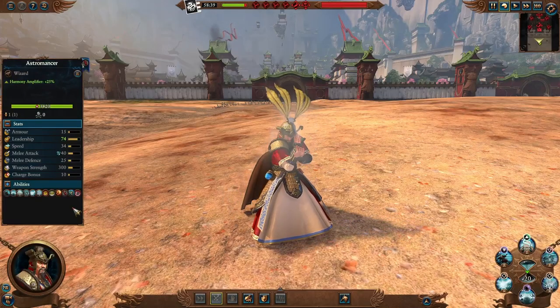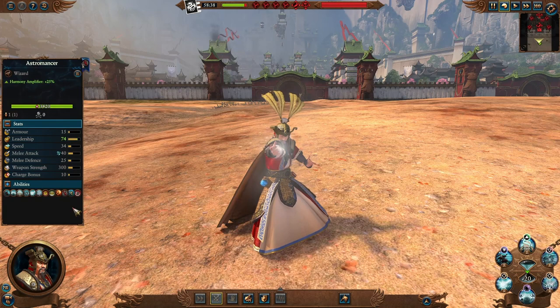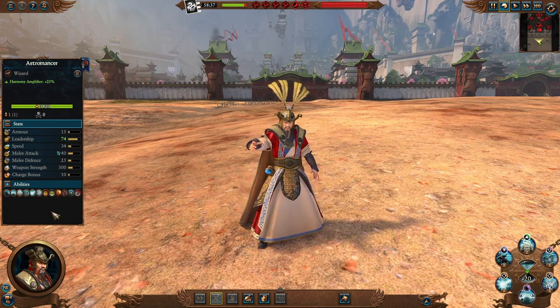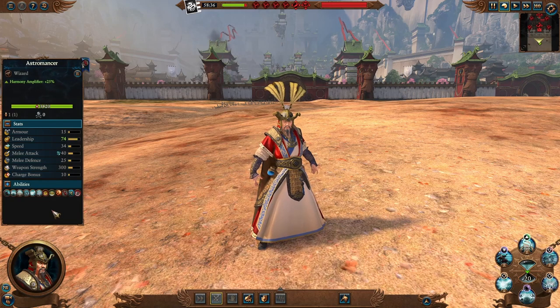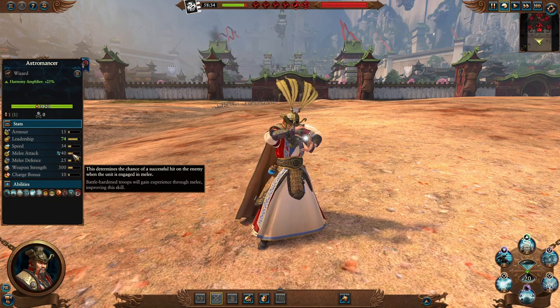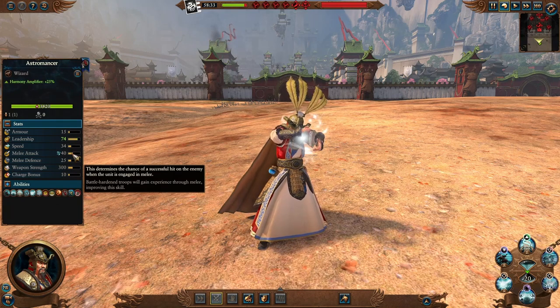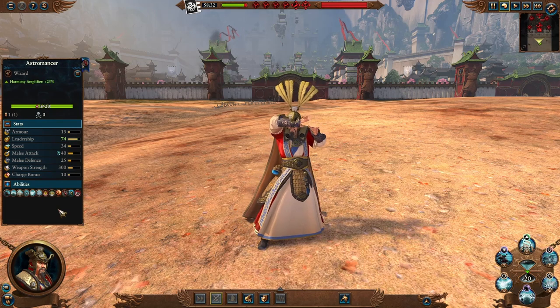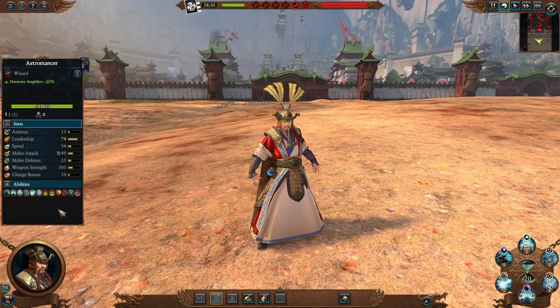The Astromancer is another caster hero with the Lore of Heavens — a very damage-dealing centric lore. He has slightly better stats but still cannot engage in combat. Keep him away from combat and take advantage of his Lore of Heavens.